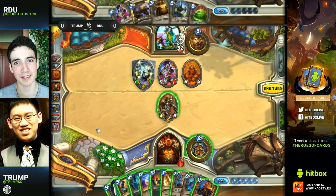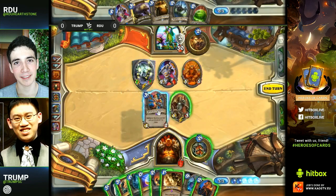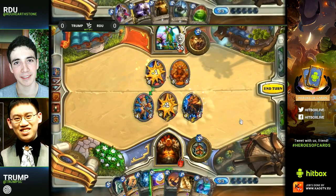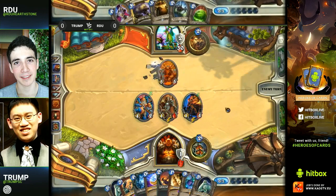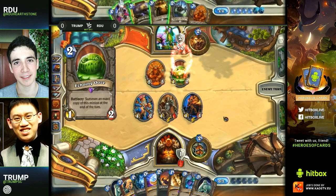Ideally if you drop the Brawl right now and win it, that's the best of all worlds — you take out a seven-seven and a five-five, and either you leave the two-one Argus up or you keep your Acolyte. But the BGH has to be the play here; it's the only target in the entire deck he's going to get the option to use it for. Dropping the Armorsmith at least gives him one extra armor back and it'll draw the Sludge Belcher for him as well.